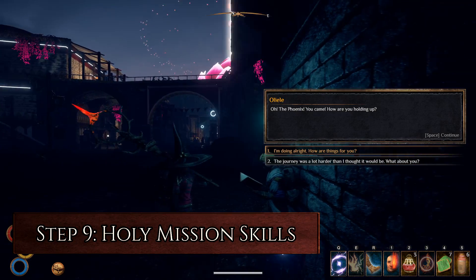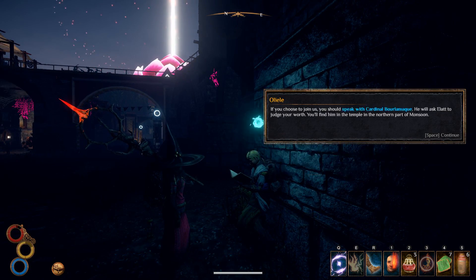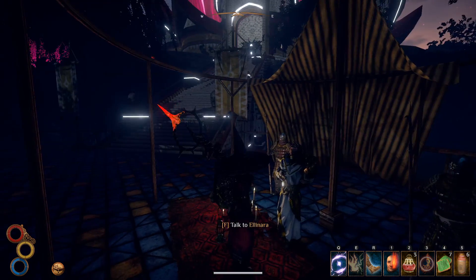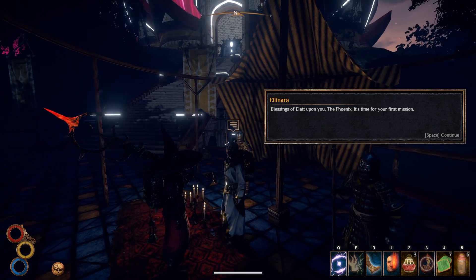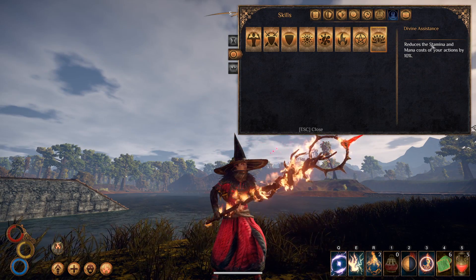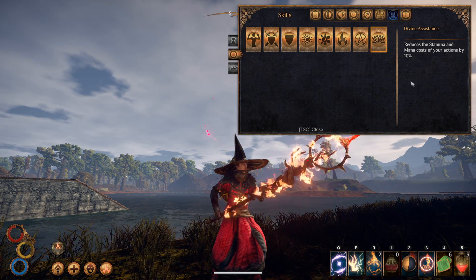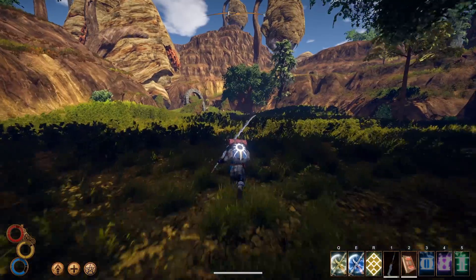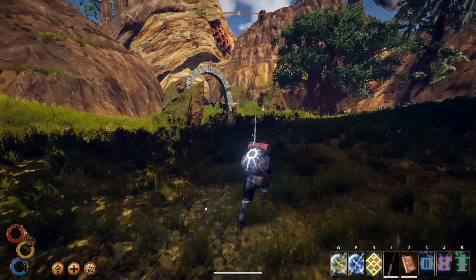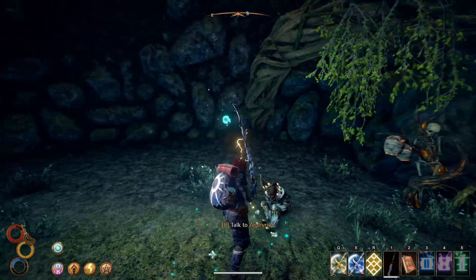Step 9: Holy Mission Skills. You can join whichever faction you like, but this build benefits most from the Holy Mission passives, especially the Divine Assistance passive, which helps you reach 99% mana cost reduction. Divine Assistance provides 10% stamina and mana cost reduction — the stamina reduction can be helpful during boss fights. To get Divine Assistance, make sure you find Zafirion in the forest hives in the south-east of Enmerkar Forest during the Doubt and Secrets quest, and make sure you complete the quest within 30 days.